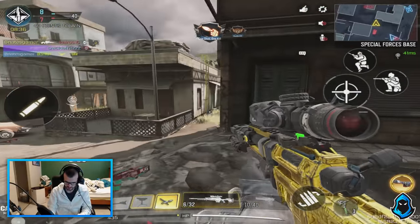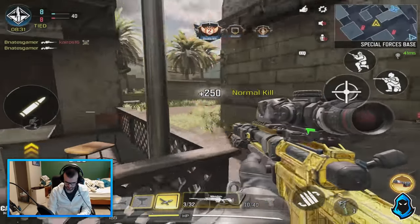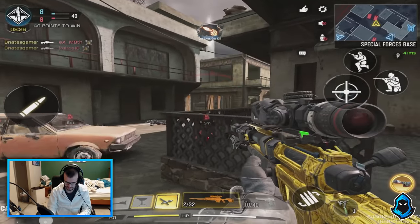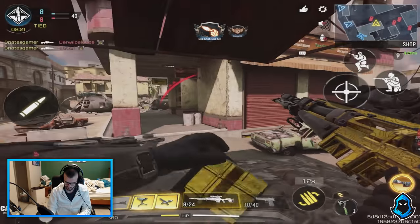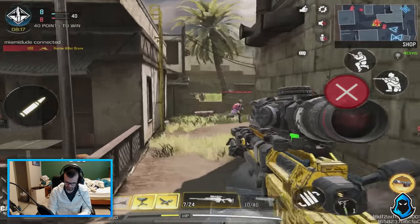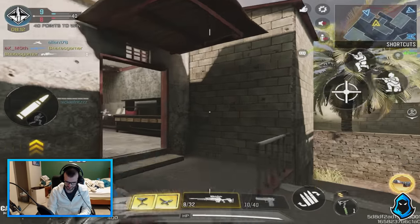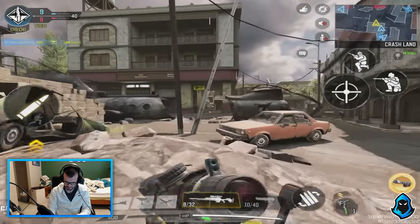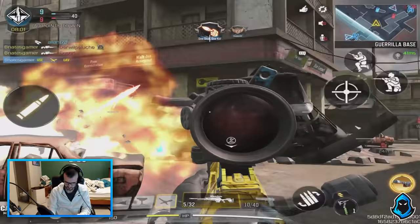Try to get the momentum back. I gotta stop jumping — it's really hurting my sniping when I jump. It's a habit. Jam turret ready for deployment. Target down. Hostile hunter killed, drone inbound. Dude, that guy has no name — legit has no name. Enemy UAV spotted. Target down.